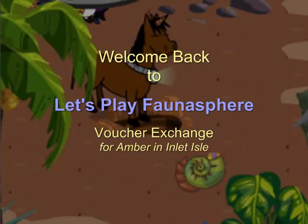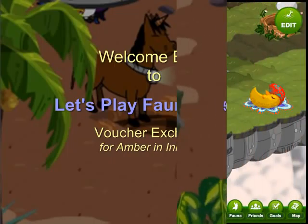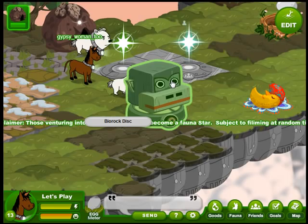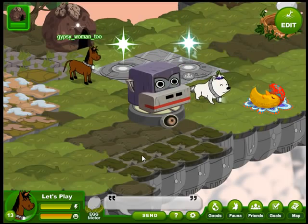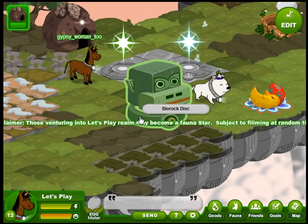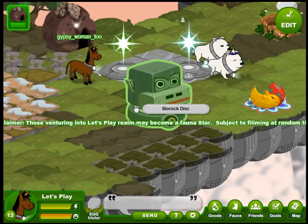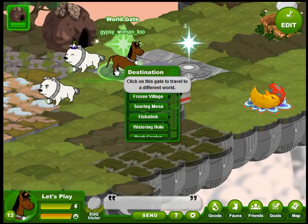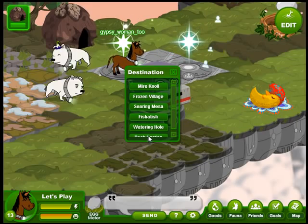Welcome back to Let's Play Fauna Sphere. They've opened up a new area, the Inlet Isle, so we're going to go check that out. This goal is for a voucher exchange and we will need amber — 30 amber. So we're going to take a little run through all the places that we could get amber and hopefully we've gathered up enough by the time we get there to do the goal.